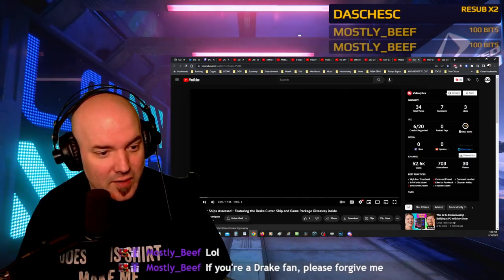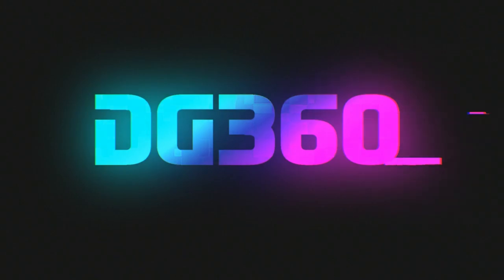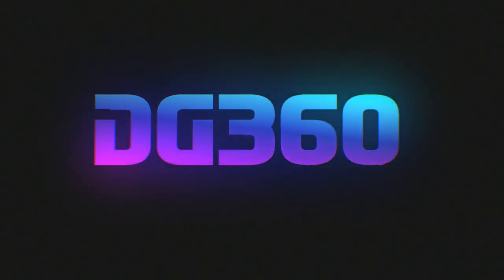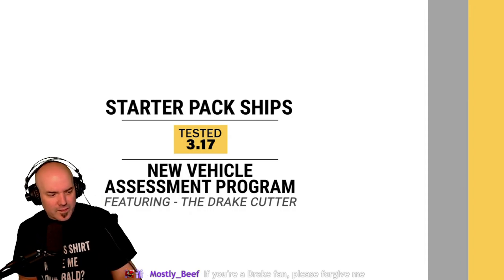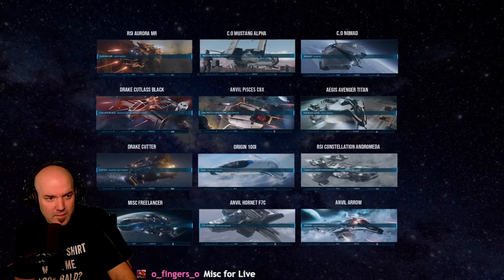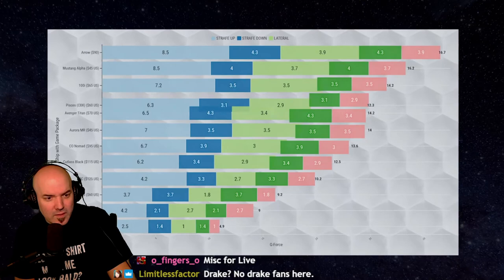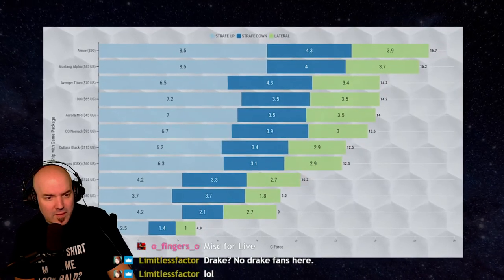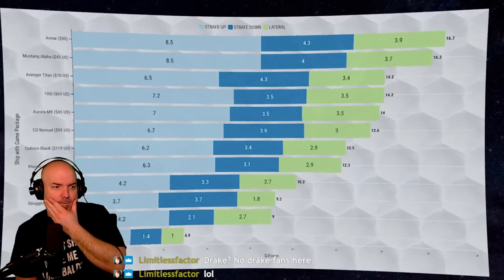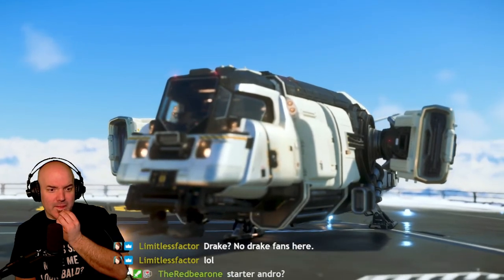I'm very much looking forward to this. Let's check it out. Hello and welcome. Today, we're going to be testing out the recently released Drake Cutter Starter Ship. We'll be comparing our test data against other ships that also come in starter packages. This will give us an idea of how effective each ship is at specific roles in the current game environment. And if you stick around, we'll let you know how you can take home a brand new Drake Cutter as part of a package including the game download, absolutely free.